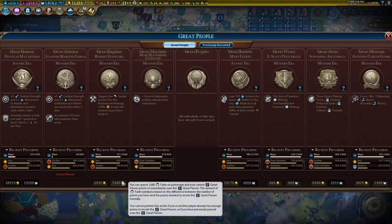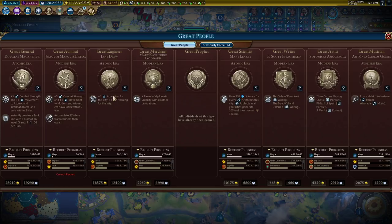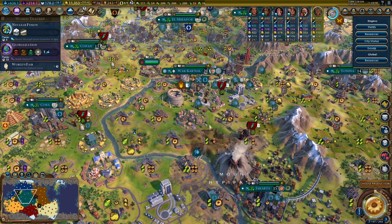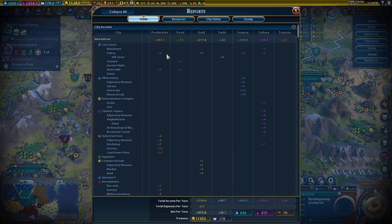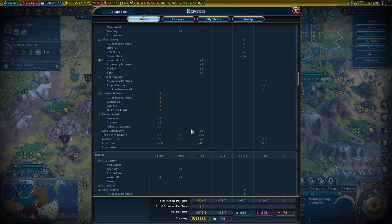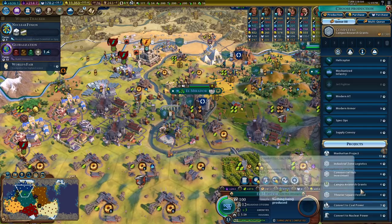Oh, I can burn the rest of my faith on this now — try to save this for like a big purchase. I would put that in the cap, but we just really don't need it. We don't need the amenities, we don't need the housing. We have ecstatic cities across the board. Some very nice cities — almost 300 production in the cap. 84, 81, 58 honestly isn't even that bad. 111, 110. What's my best one? Oh it's this one with all this — yeah, that makes sense.